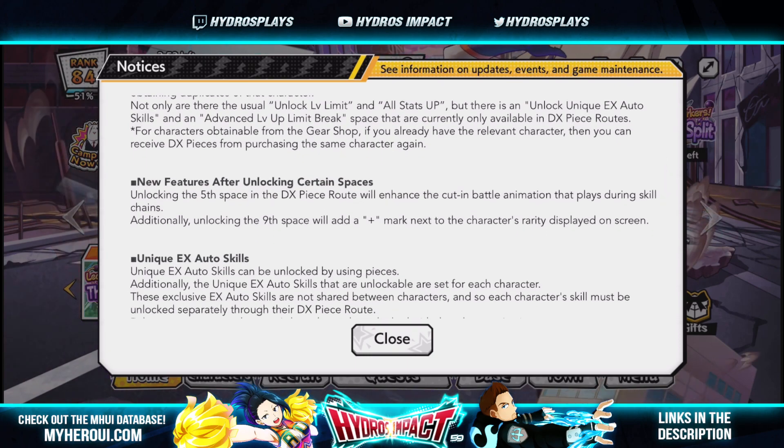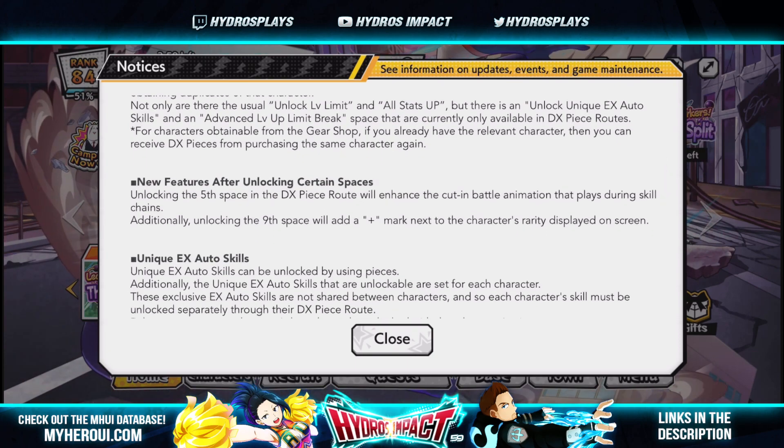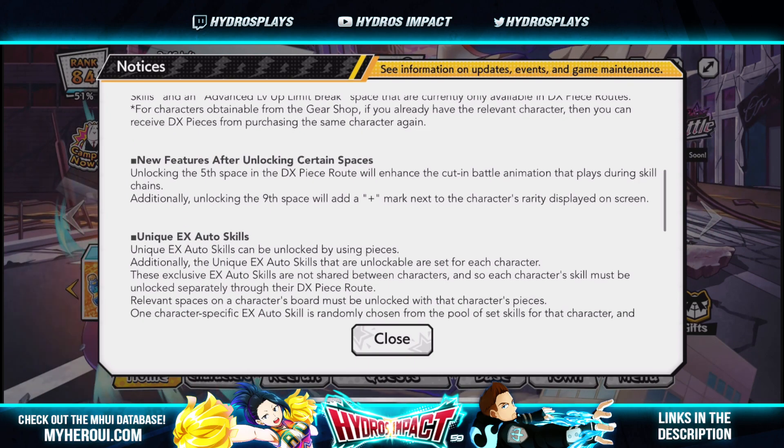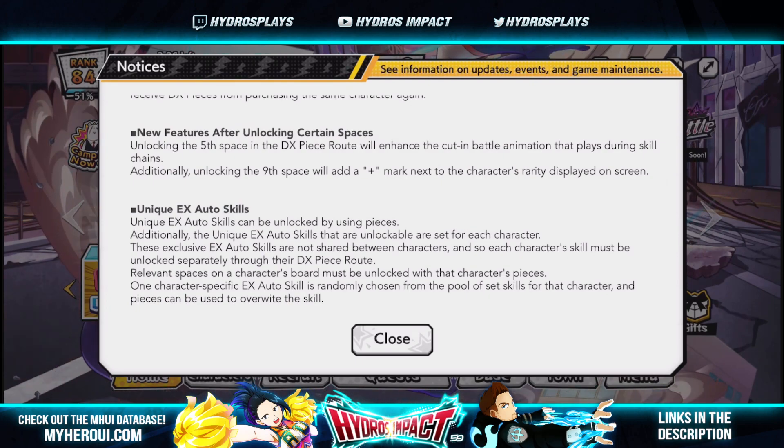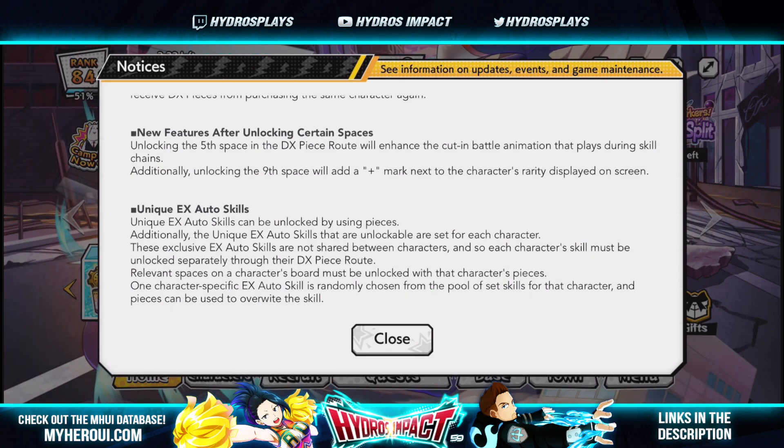Unlocking the fifth space in the DX piece route will enhance the cut-in battle animation that plays during skill chains — I did not know that. Additionally, unlocking the ninth space will add a plus mark to the character's rarity displayed on the screen. So we're not getting a PUR rarity exactly — we're getting UR+ with a plus symbol. I was hoping for PUR but it's alright.